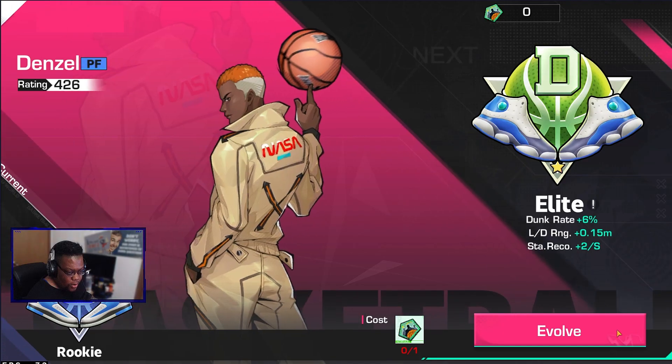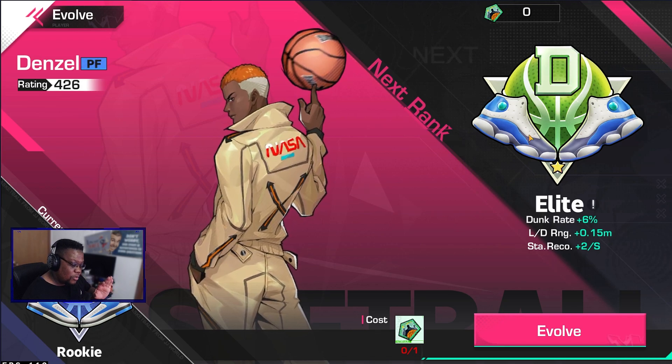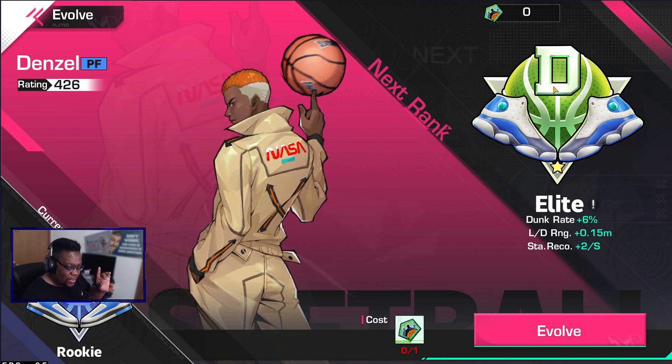The evolve system - correct me if I'm wrong in the comments - I believe you can evolve your character up to the next rank. I think it goes D, C, B, A, and S. There are different materials you can use to evolve them and they'll get different stat buffs. I haven't messed around with that too much yet.